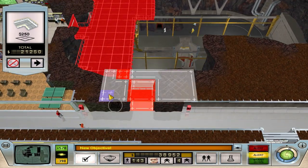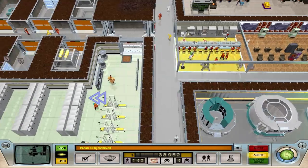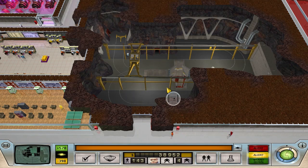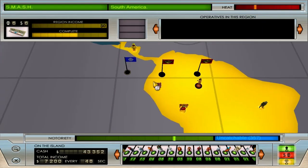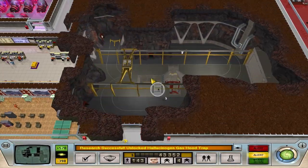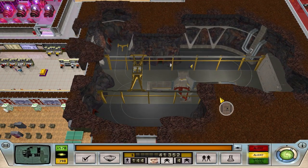We've got a new objective - a foolish SABER diplomat has arrived on the island. Ideal opportunity to interrogate them and replace them with our own operative. They should have chosen a different island. I think we're going to have to call it there for this episode. Next episode we will start construction on the rocket - we'll nick Mesmerino, collect all the resources like titanium, and start building our awesome super weapon. Thank you very much for watching, take care.